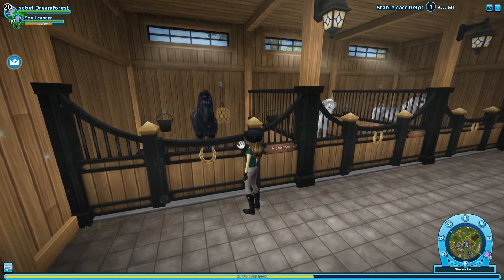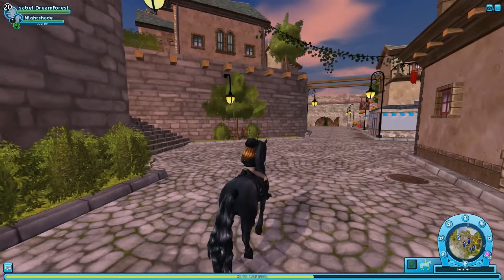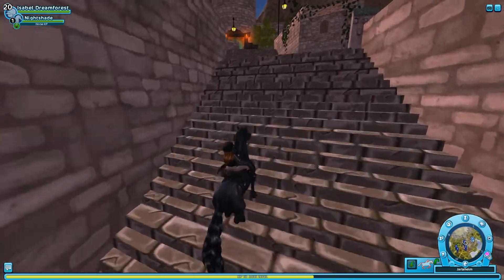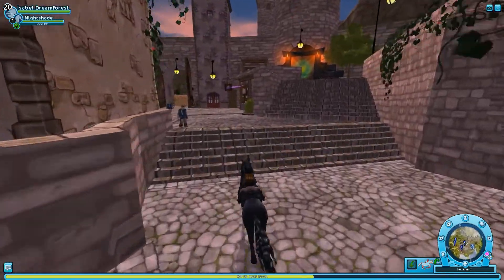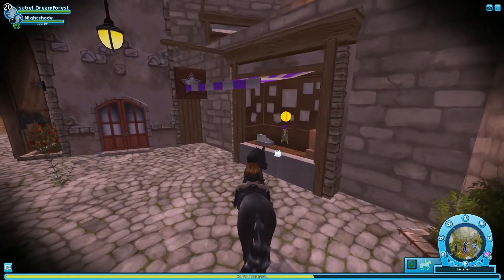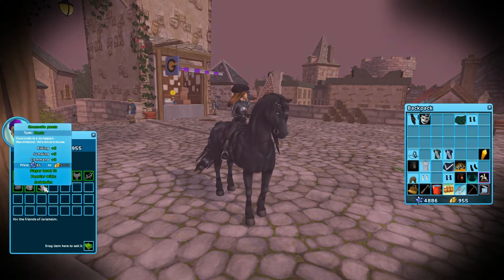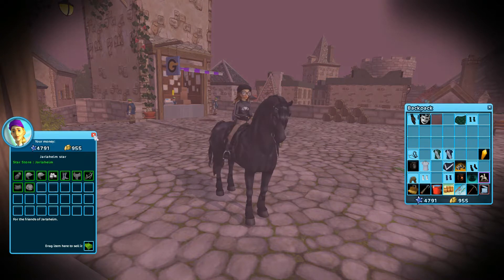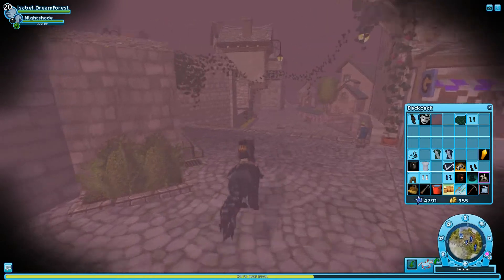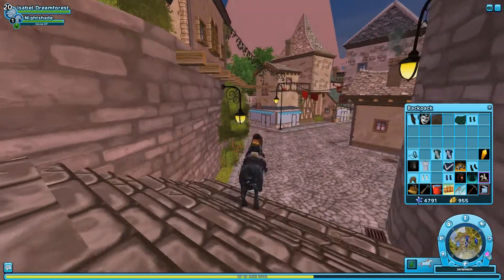I think I'm going to ride Nightshade first while I go and buy the tack. The first stop is here in Jarlaheim to get the Concord pants — I think they're right here in this shop. Yep, so I'm going to be getting these. Then we're going to head to the mall. Sorry for the filters because of the Halloween portal right there, which is really annoying.